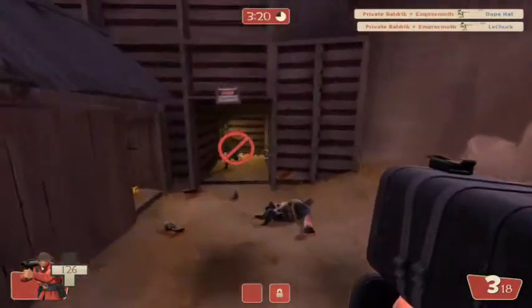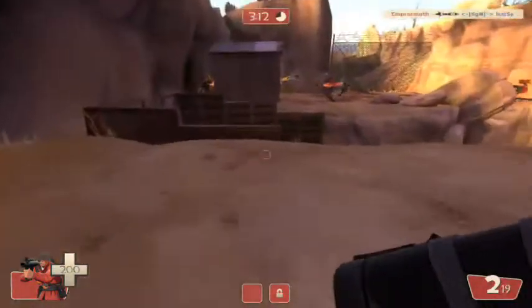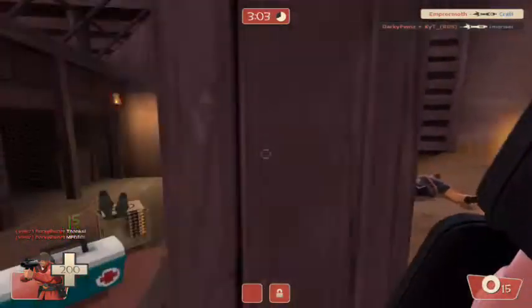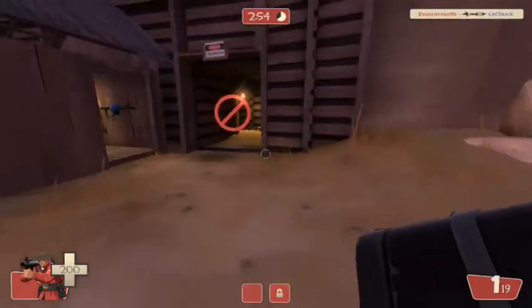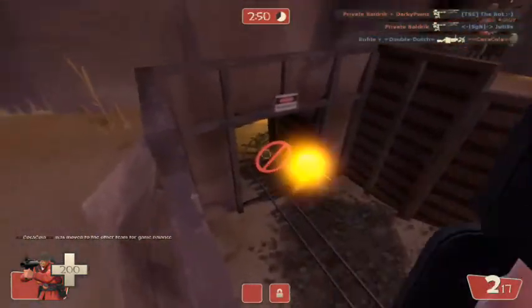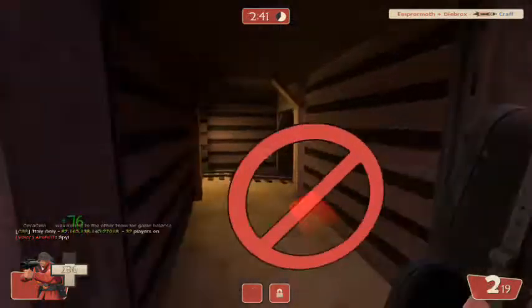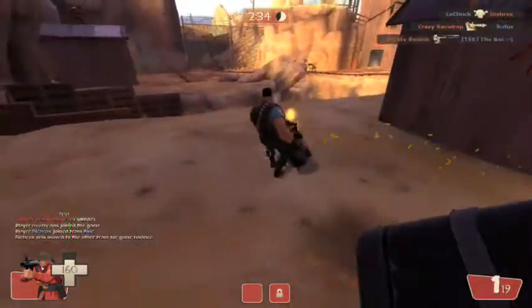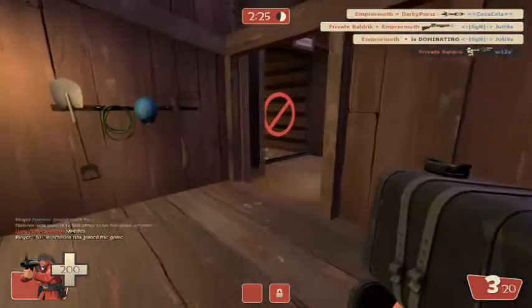Every time I shoot and hit someone with my rocket I'm still getting health back. I'm staying around here because there's health and ammo nearby so I'm always restoring both. I'm just working this area, dominating them as they come out. To my right I've got some lag but I cover down the gorge. The main exit is to the left, but since everyone else defends that side, I came down here alone to defend this side. Here I get domination one, domination two — just dominating them with the Black Box.